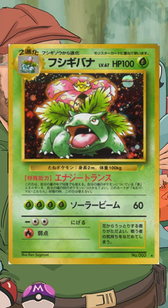At number 5, we have the promotional Venusaur that was released with the Game Boy Color in Japan. It took over a year to come over to English, and the only way to get one was to buy the Pokémon Trading Card Game Official Nintendo Player's Guide.